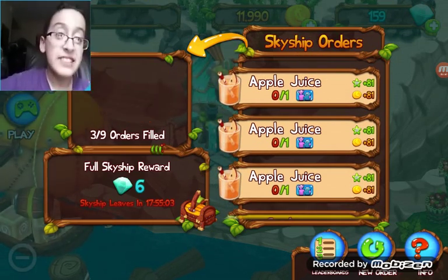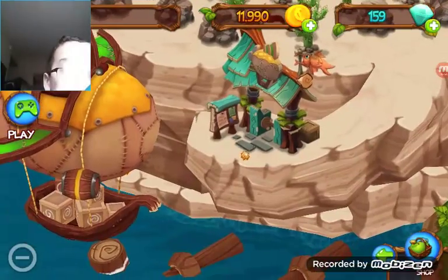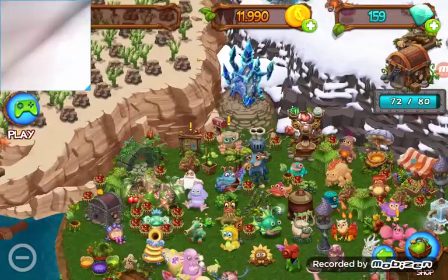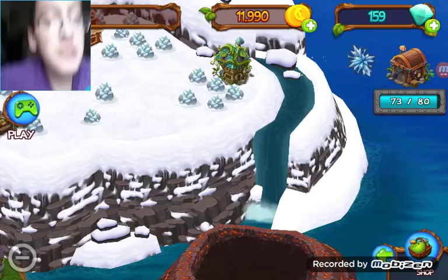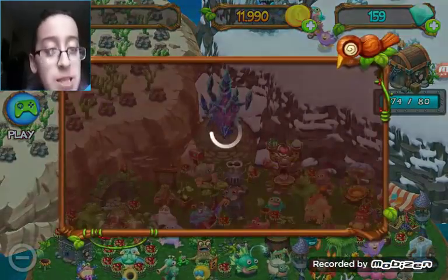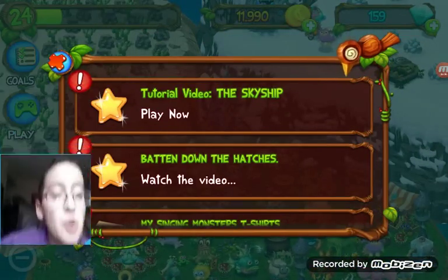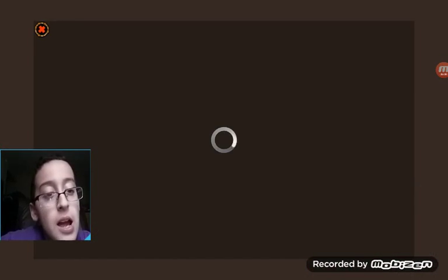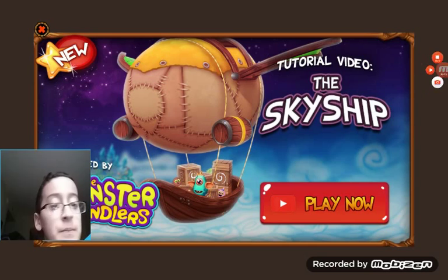That's awesome. I've heard that when you finish the sky ship, it flies away. I don't fully understand the mechanic yet. Let's check the news today — actually, you can check out that tutorial video. Sorry about that interruption, but yeah, you can check out the tutorial video about the sky ship.